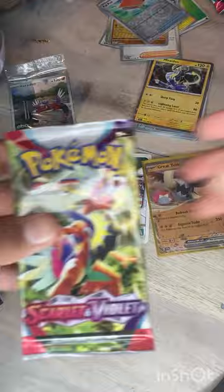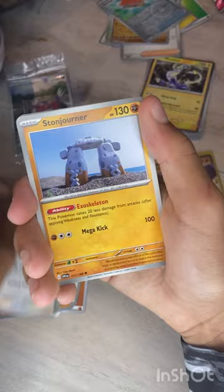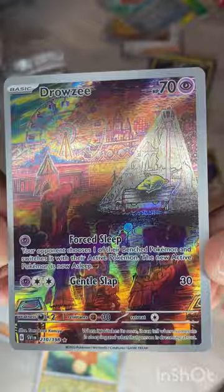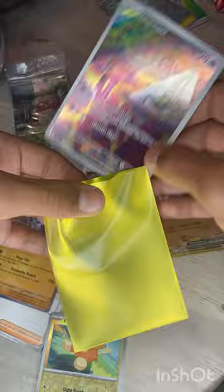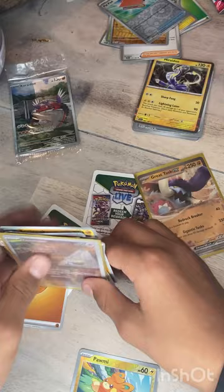Crydon pack artwork — come on Crydon. Basic energy, Croagunk, Mankey, Squawkabilly, Capsakid, Zangoose, Stone Journa, Penny, Pawmot — oh yes! We got our first AR: Drowzee AR! Look at that card, love that artwork. That's sick. Let me sleeve that up. Really nice card — we got the EX and the AR so far, it's pretty nice.